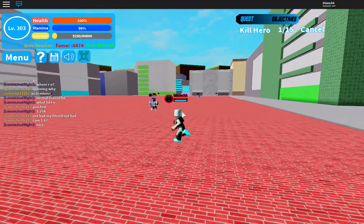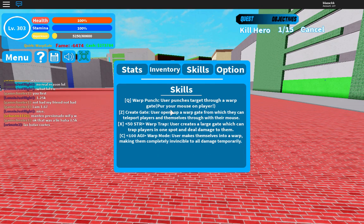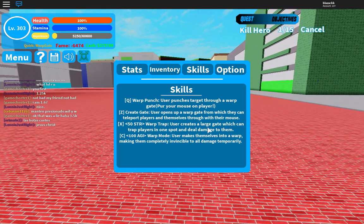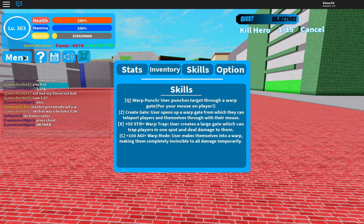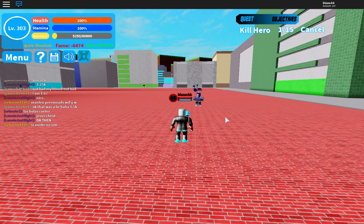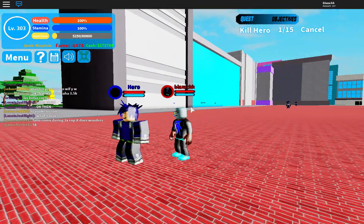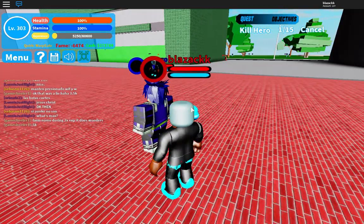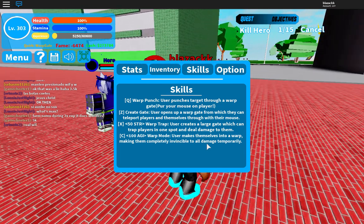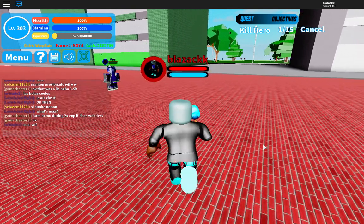The next two moves are for close-range fighting. One is X — Warp Trap: the user creates a large gate which can trap players in one spot and deal damage to them. And then C — Warp Mode, which requires 100 agility: the user makes themselves into a warp, making them completely invisible to all damage temporarily.